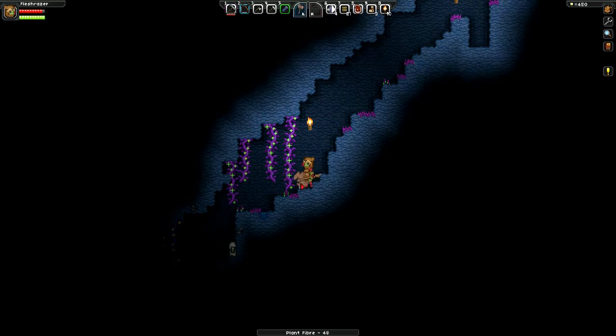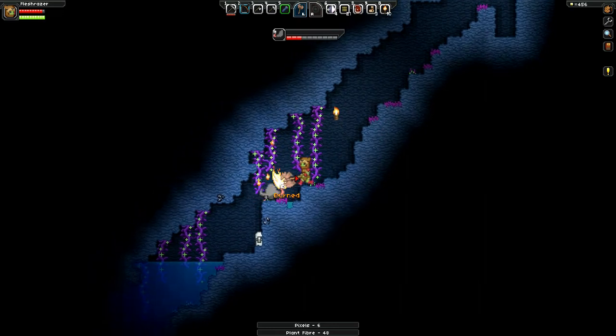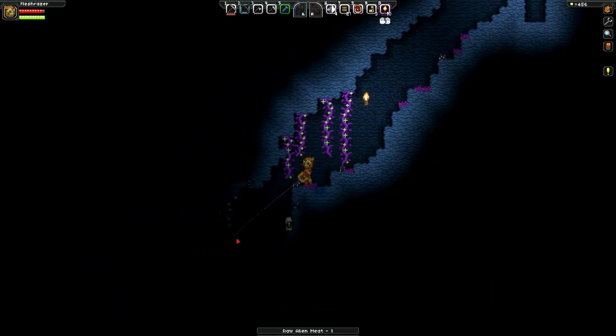These things have pixels in them — you just attack them with your weapon, that's the easiest way. Let's lay down another torch down here.